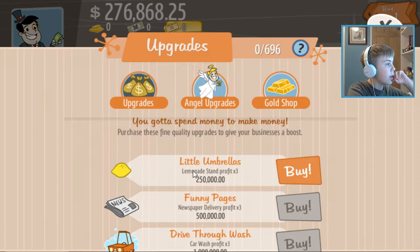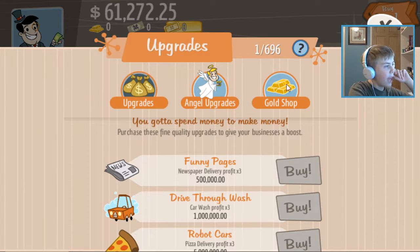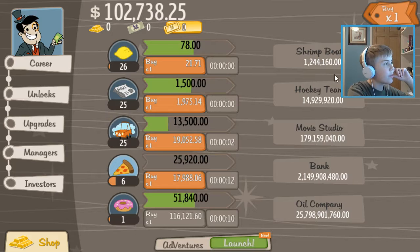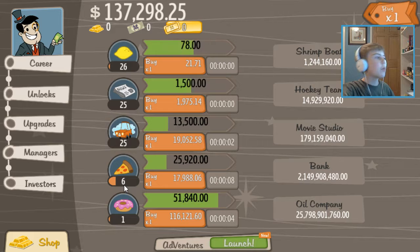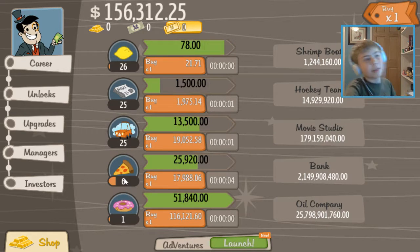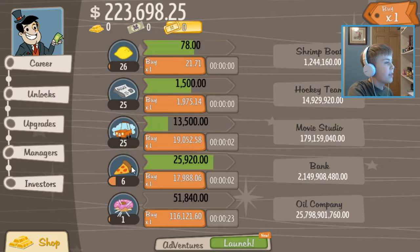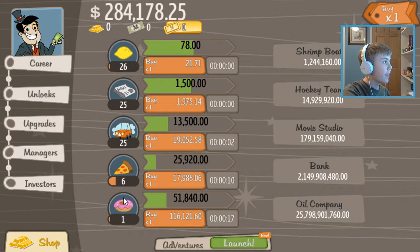Upgrades — profit goes up, nice. I don't know what I'm doing, you guys. I really don't know what I'm doing. Just keep making pizzas and donuts and newspapers and car washes and lemons and shrimp. Shrimp is next. Fun fact about me — I actually don't like seafood at all. You guys can yell at me in the comments if you want, but I hate it.